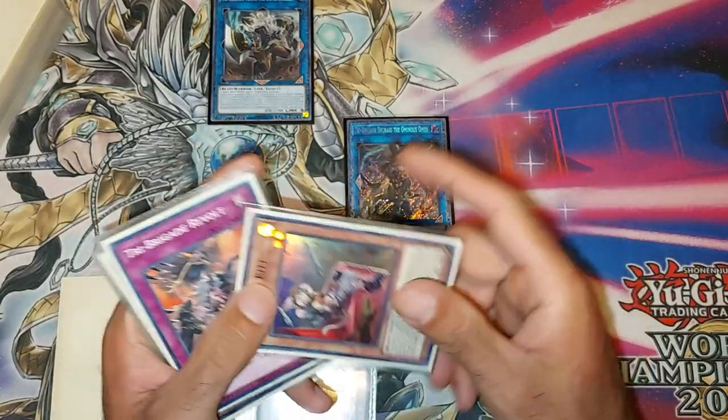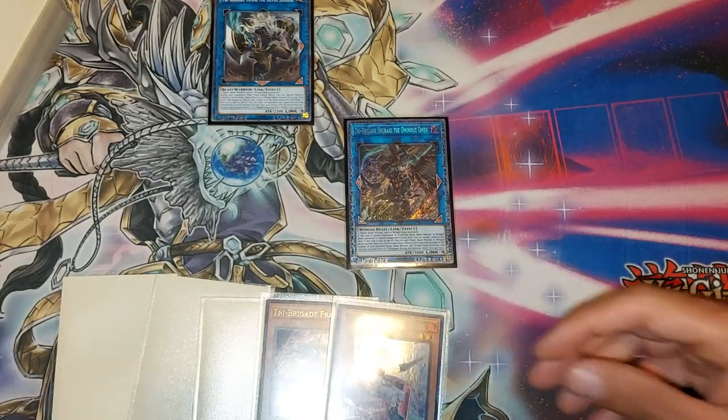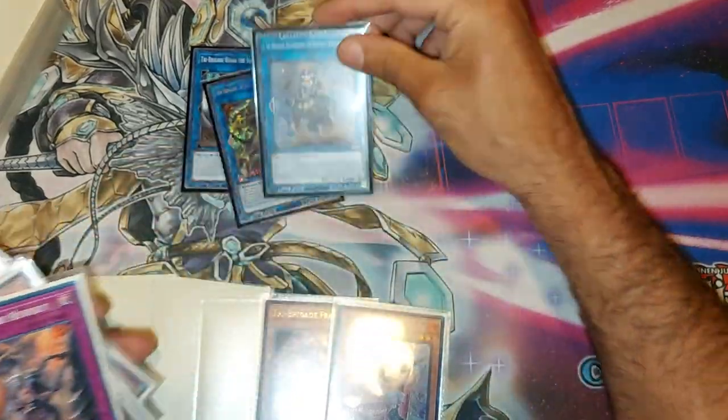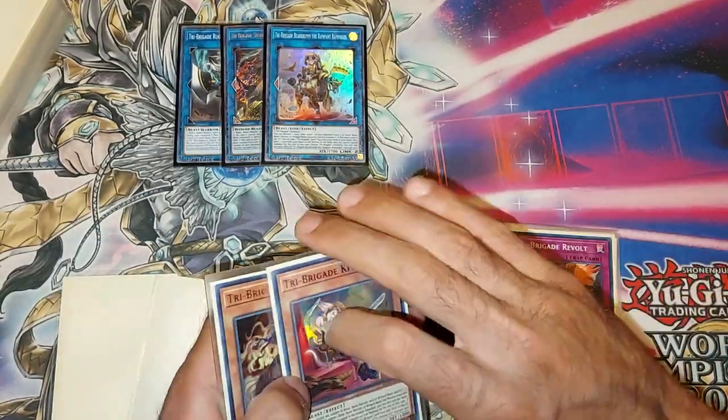You'll still be able to resolve Shurig even if they Lightning Storm — that's why Revolt is really nice, because it plays around cards like Duster, Cosmic, stuff like that. And if you combine Revolt with Shurig, Rugal will allow you to resolve Shurig even if your opponent forced you to use Revolt early. Then if they don't get rid of the Kit you revived off Rugal during the end phase, it goes back to your hand, so you actually gain advantage — which is amazing. That was the very simple one-card combo, and very powerful in my opinion.